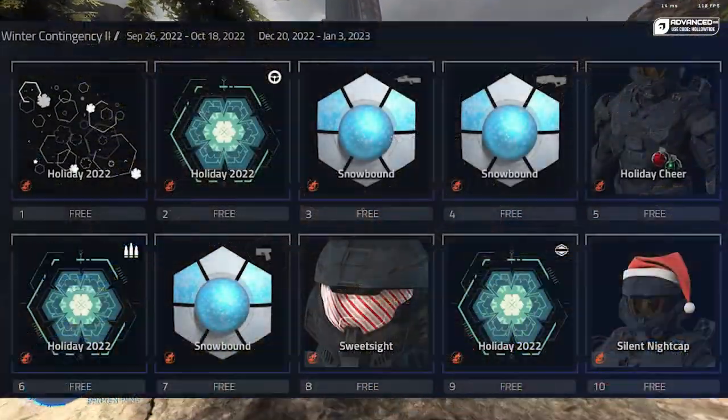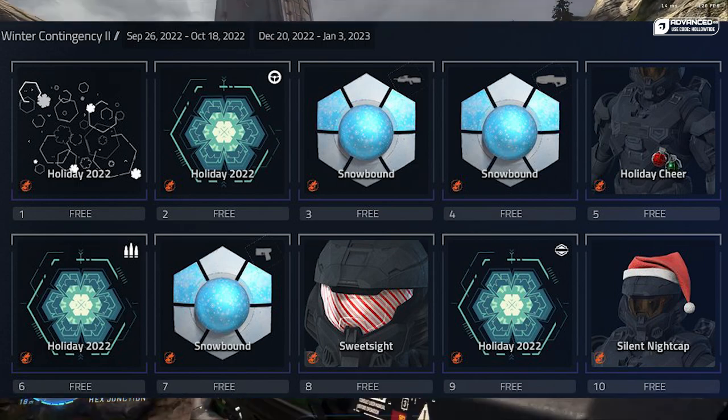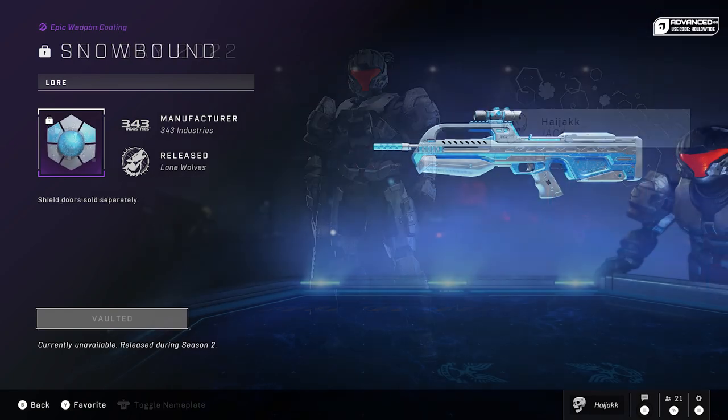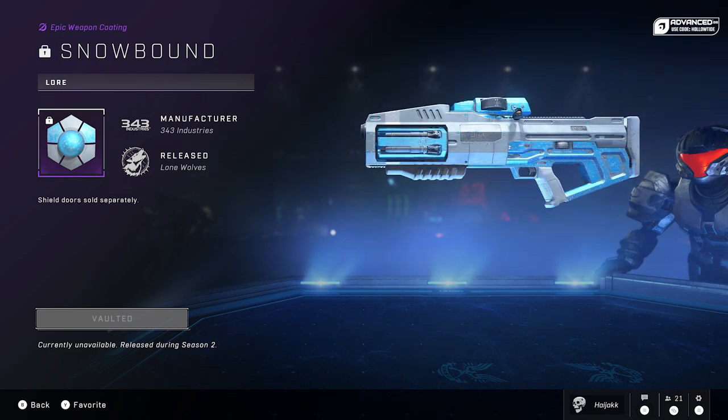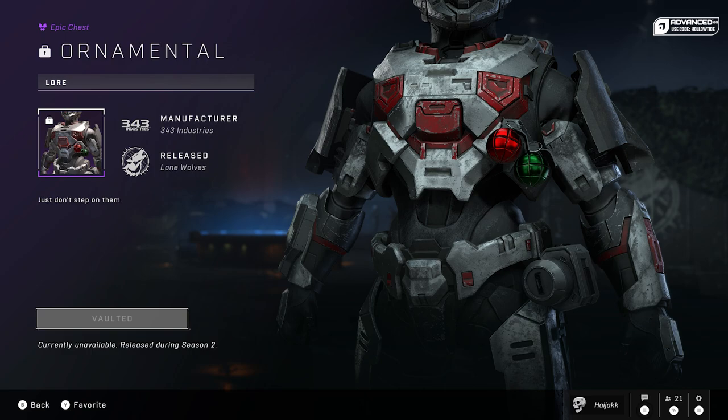There are a few cosmetics that are already in the game. The first one is a Backdrop — it's kind of snowflake-y. We then have a BR coating called Snowbound, and I really like this a lot; I love the colors of it, it's very icy. The Hydra will also get the same coating. There will be a chest attachment called Ornamental, which is basically two grenades that look like Christmas ball ornaments. The Sidekick will also get the same coating.